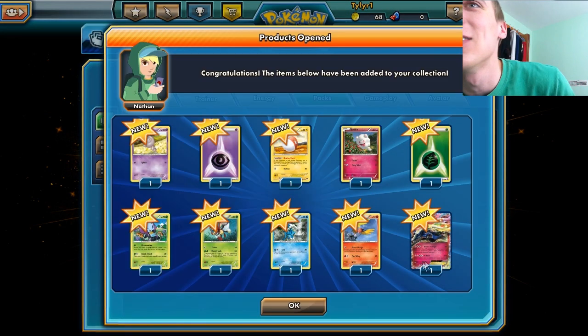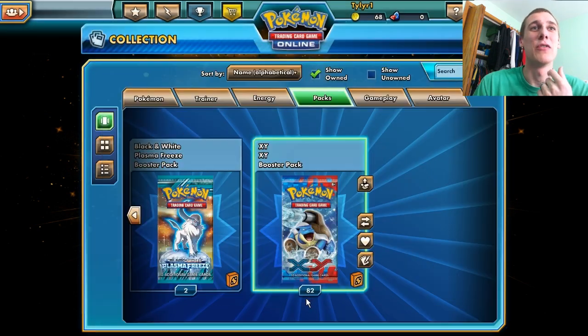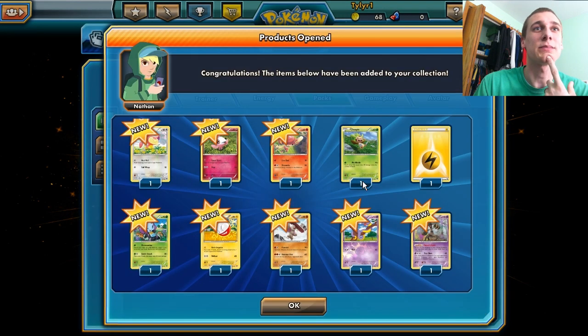Look at this! That's an EX, right? Yes, that's the Fairy EX. Not even going to try to pronounce his name because I can't see it. I'm happy about those two Energies too. We got the Voltorb — Voltorb is nice.